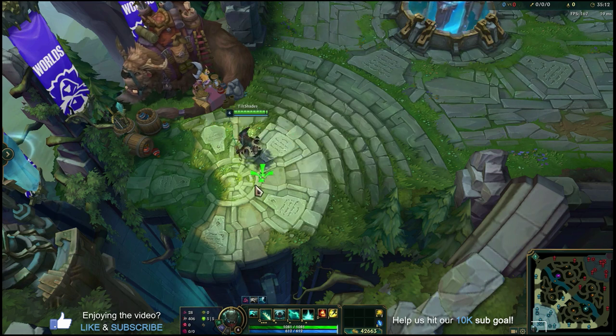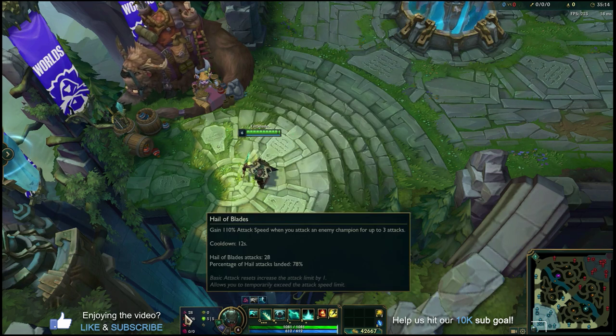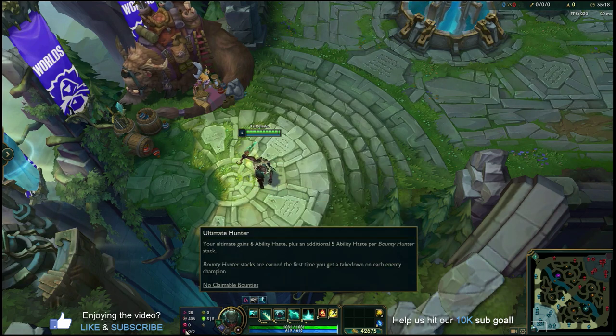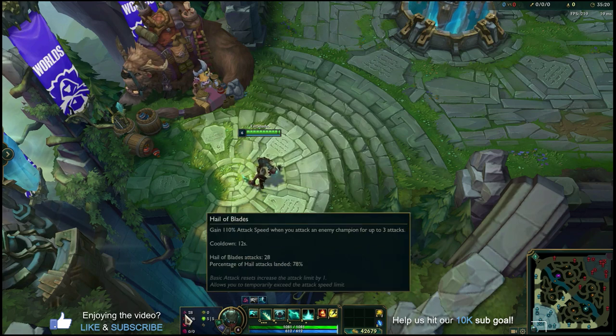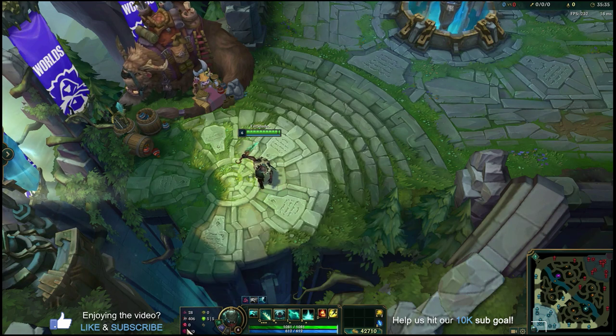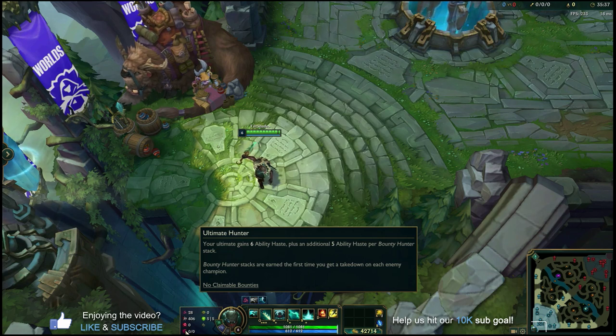We're going to talk about his runes, his items and build path, his abilities and skills — very basic, easy-to-replicate combos you can use in your first few games to start to snowball and have a bunch of fun getting kills as this mid lane flexing support, slippery assassin. For runes on Pyke, we're going to run Hail of Blades, follow that up with Cheap Shot, Zombie Ward, and Ultimate Hunter. Your kit is so reliant on your ultimate that resets and executes — it's your identity — so I like Ultimate Hunter to keep its cooldown as small as possible.